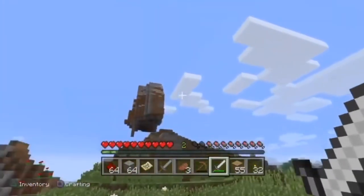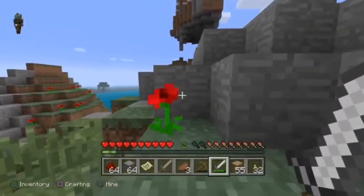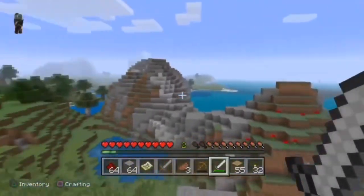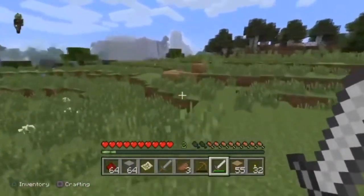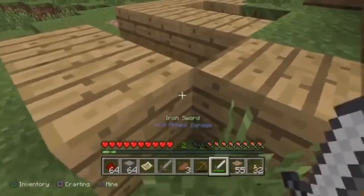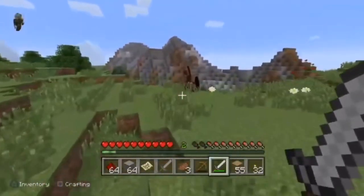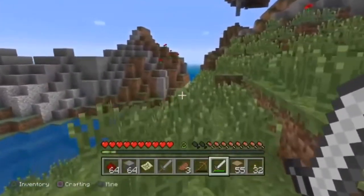Here's the floating island which I was surprised about from the seed — it actually was a floating island. I'll show you the seed at the end. There's the weird oak planks that I used to try and trap the horse. I'm not gonna do anything to it.